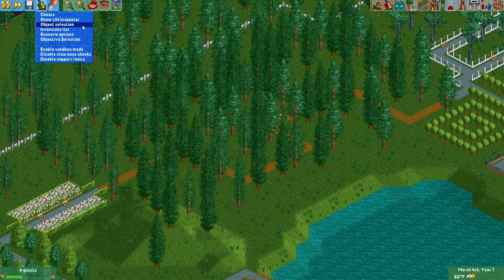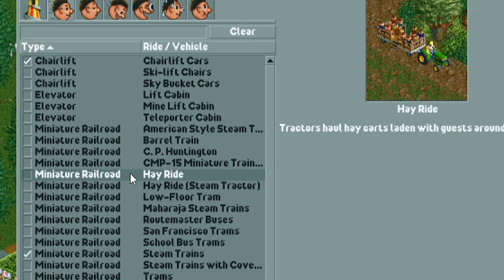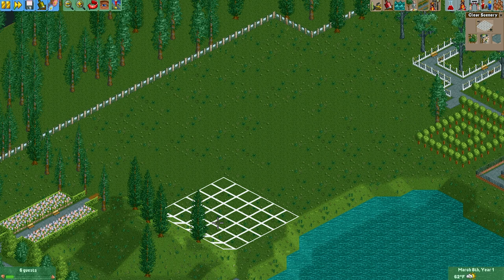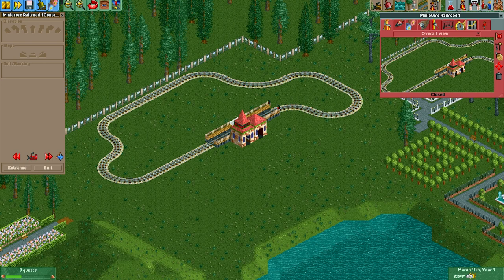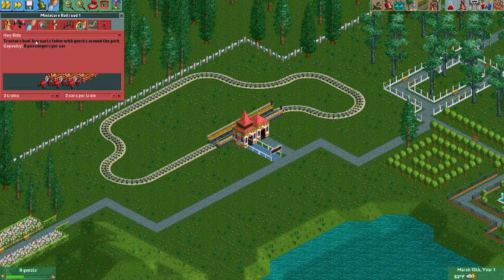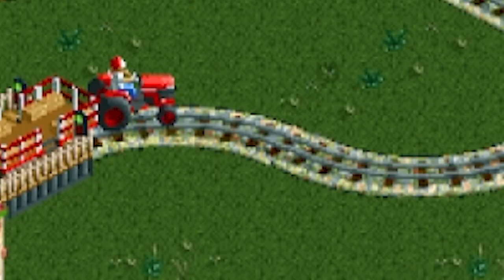The first thing you want to do is go into your object selection and make sure you choose hayride under miniature railroad. I'm going to clear off some land here in my park, and once we're done with that we can get to work. Let's first build a nice little miniature railroad track — this will be the track that the tractor follows, so you can build it however you like. Then go into the ride type menu, select hayride, and do one train.